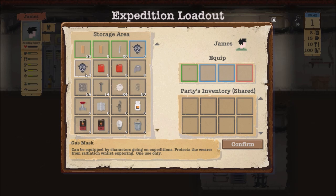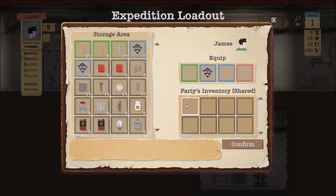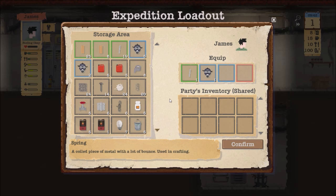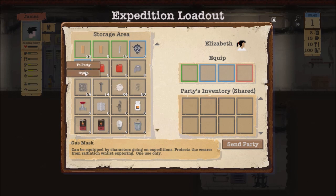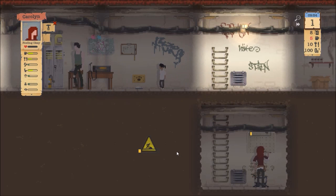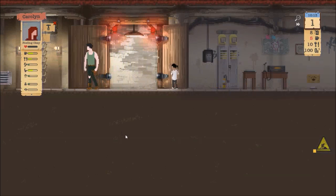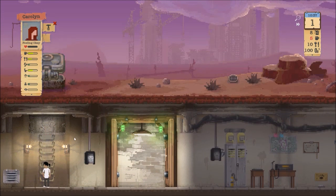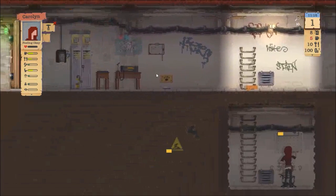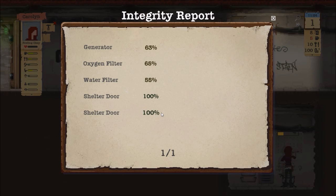You always want them to have gas masks on — always. Left click, equip. His strength was eight so he is going to equip a pipe. I will probably have her equip a pipe too, even though her strength's not high enough — it's better than nothing. It's always better, in my opinion, to take two people with you if possible, because you have more inventory space that way. If I was only to send James out, he would only have six inventory slots. Elizabeth being with him is going to give them twelve. You can also click on this clipboard and look at the integrity of all your stuff.